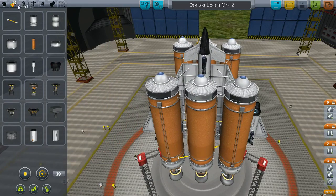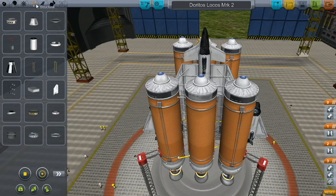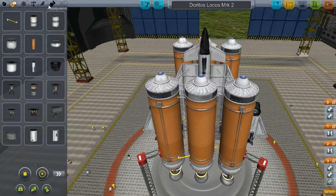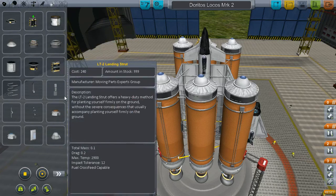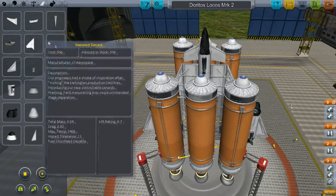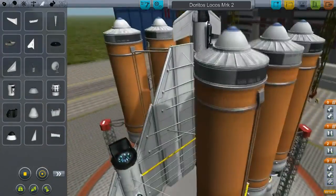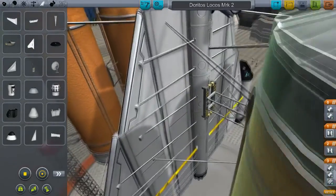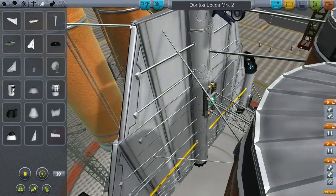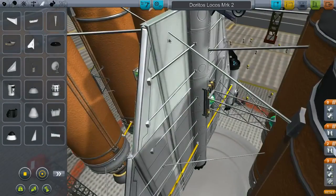I need a GPS - forget what the map stuff is under. It's under aerodynamics. We're gonna need the GPS on the actual plane here.